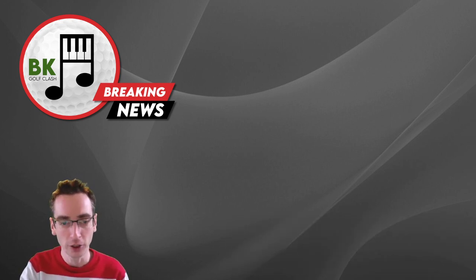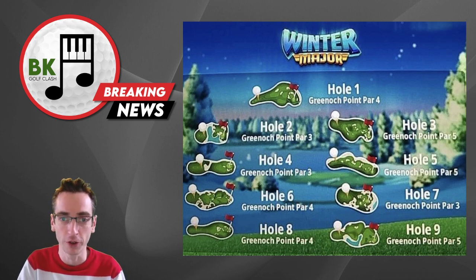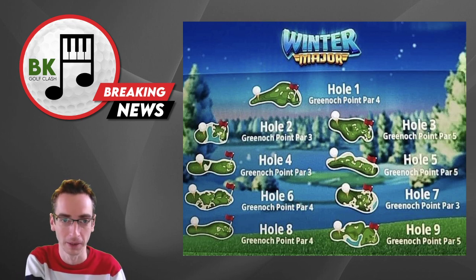So we have a tournament reveal for next week. It's going to be a main tournament — we have a mini this week — and it is the Winter Major. As you can see from this screenshot I managed to get hold of, it is a full nine of the Greener Point, which may not be a surprise considering they announced the wrong golden shot a couple of days ago.